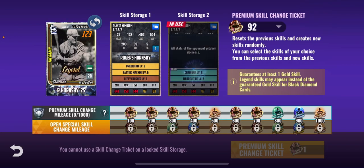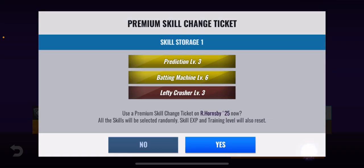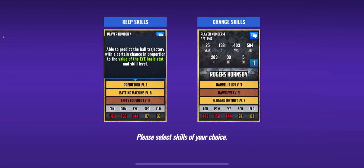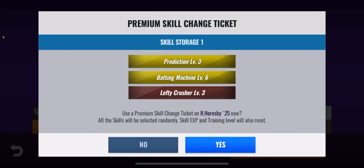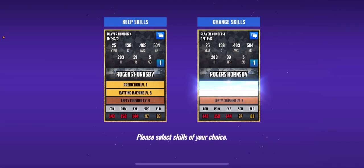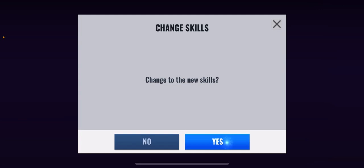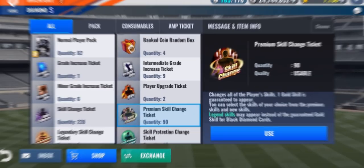He has none so far, so let's get right into it with our first one. We have Barreled Up, Sluggers, Strength, and Hawkeye, so I'm probably just gonna keep my current ones because these aren't black diamond legend skills. Already one Chance Maker, so I don't know about that one, but I will look at it right now.